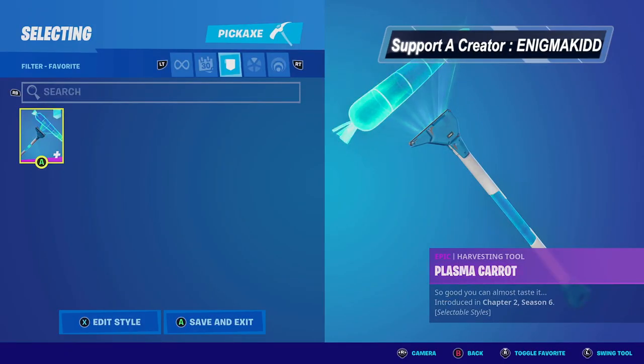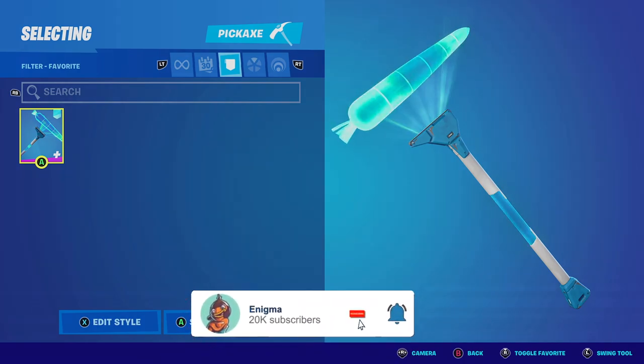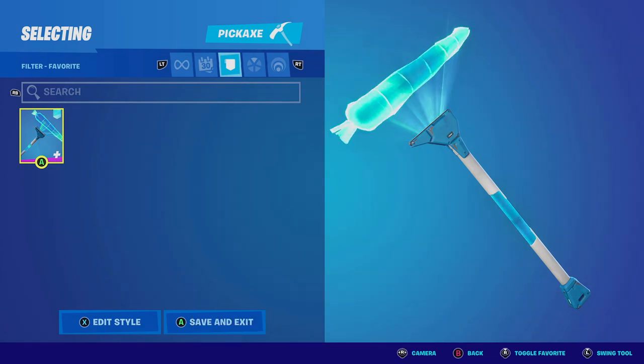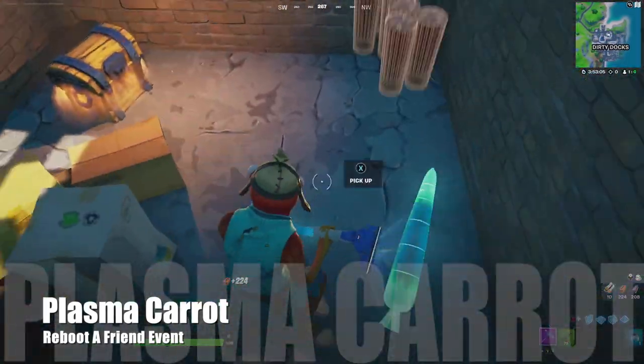Welcome back to the channel. In today's video we're gonna be looking at the plasma carrot. The only way to obtain the plasma carrot is if you participate in the Refer-a-Friend program. In this program you have to get a friend who hasn't played in at least 30 days, reboot them, and play about 30 to 40 matches with them. After you do all this you will be rewarded the plasma carrot.